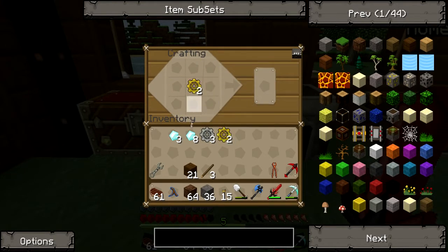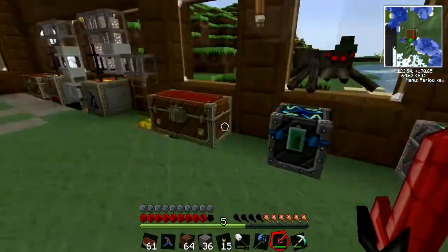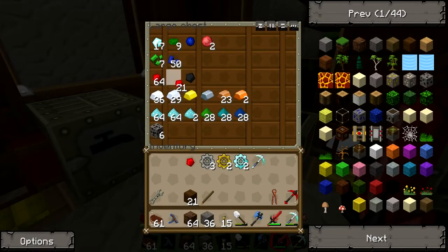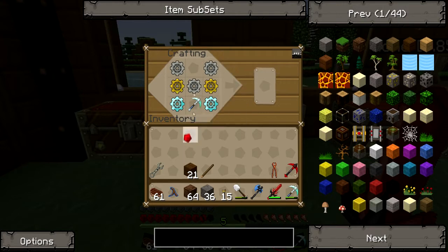Now I need to make two diamond gears. Surround it with diamonds and that makes diamond gears. For this I also need to make a diamond pick. I can't use the one I've got because it needs to be completely fresh, plus I want the one I've got. So I'll just make a spare one, and then I need one bit of redstone.